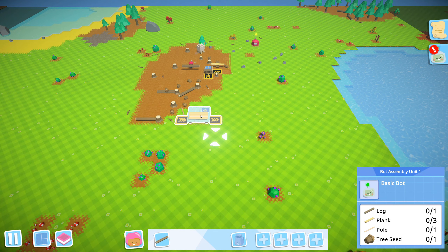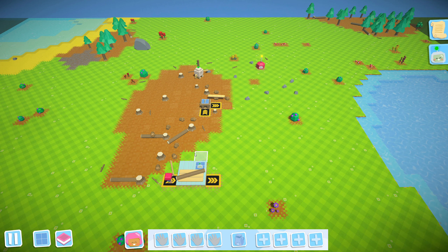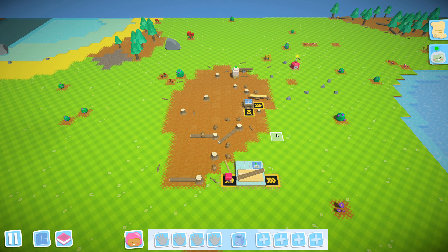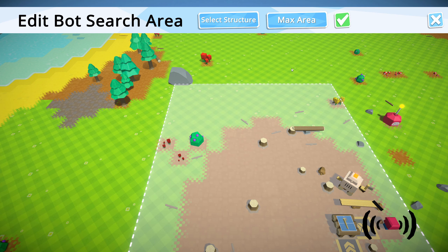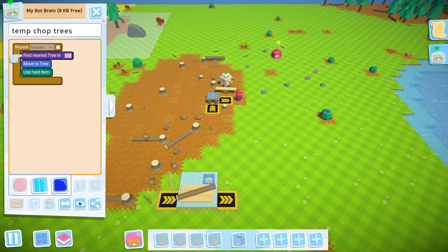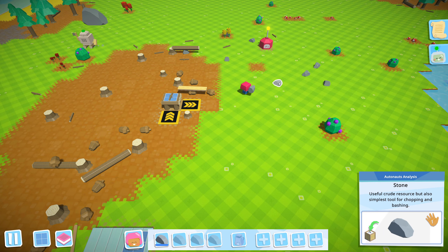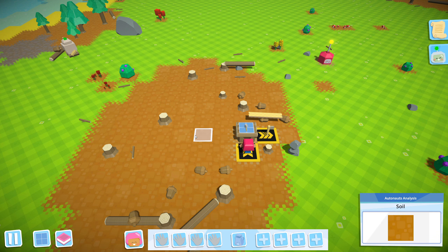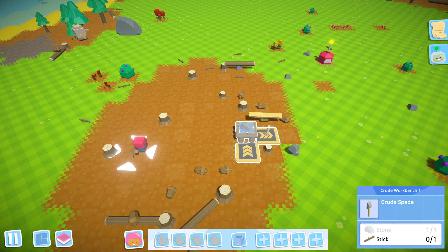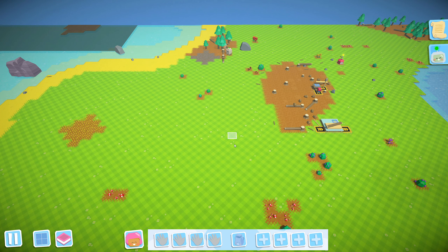We can go down here to the bot assembly unit. We definitely need more than one bot in this game — apparently we need more than a hundred as well if we want to get very far. So I need to reassign this one now — maximum area, up here and go. So sticks and stones will make axes. I don't think that's how the thing usually goes with sticks and stones, but in this game it means tools.